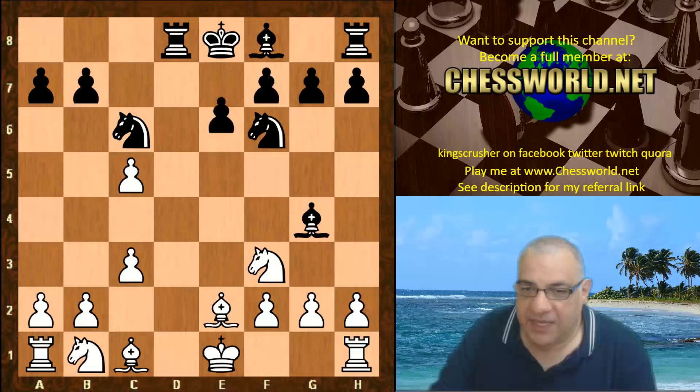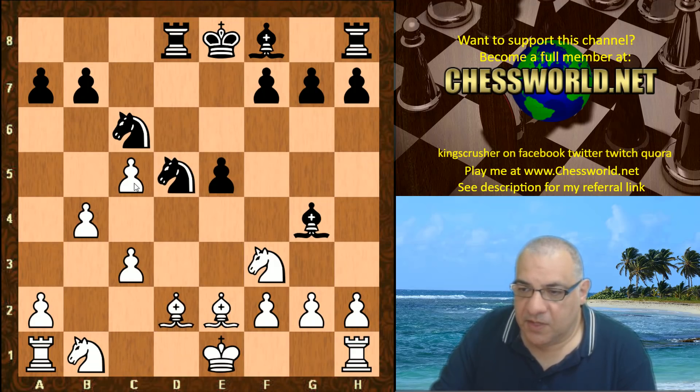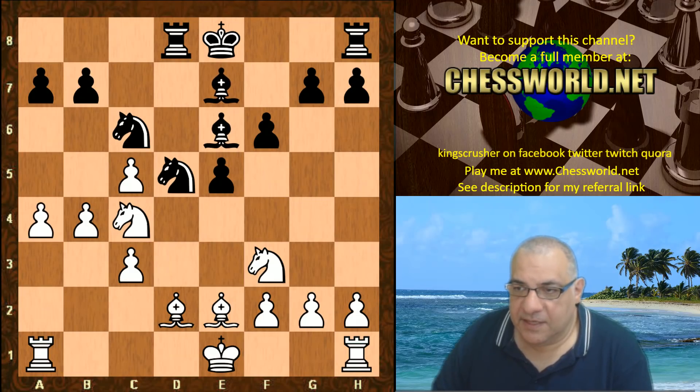King e1, e5, b4 — trying to hold on to this pawn — Nd5, Bishop d2, f6, Na3, Bishop e6, Nc4, Bishop e7, a4. So Leela is pushing on the queenside now.